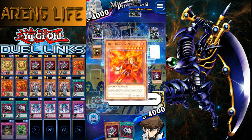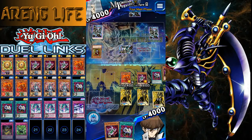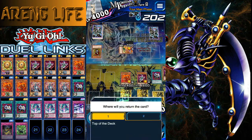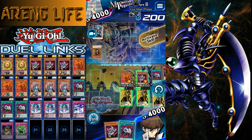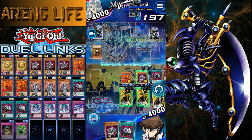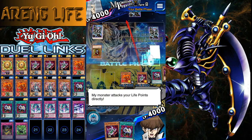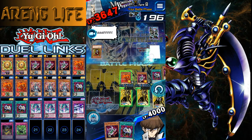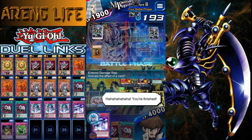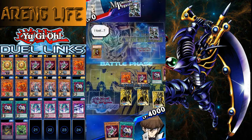We're gonna activate his effect — putting his face-down back on top of his deck by banishing our ninja. Let's see what he's got: Gale Lizard. So that looks like the kind of deck he runs. I think this might be game for him. Let's activate our effect to get a little attack boost, then swing for game. I could activate another one of my cards just for the disrespect, but I won't — I'll just attack him for game. There we go — another win for ninjas!